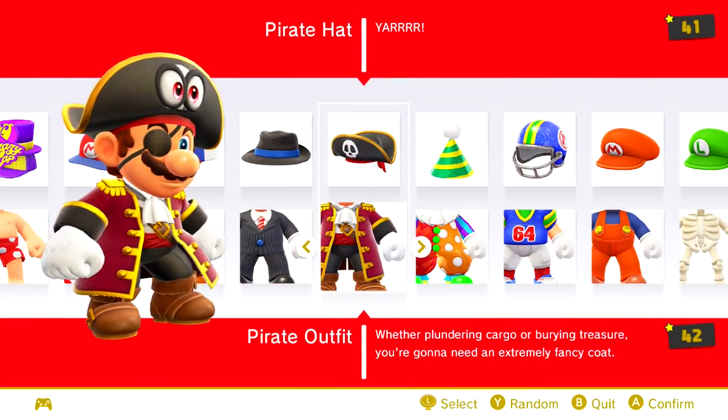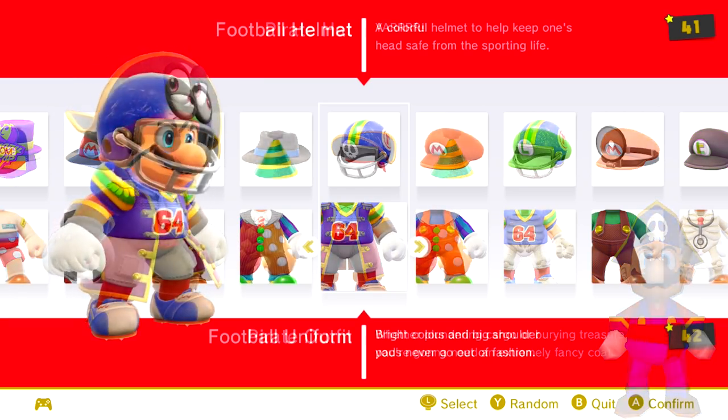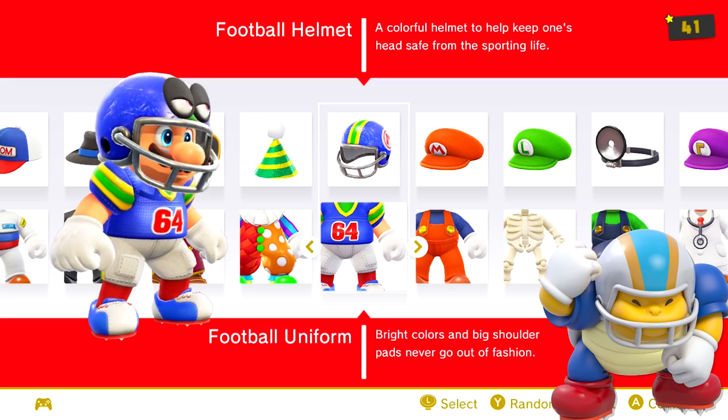The pirate outfit is based on Mario's appearance in Mario Party 2 on the Pirate Land board. The football gear comes from the uniform worn by the Chargin' Chuck enemies.